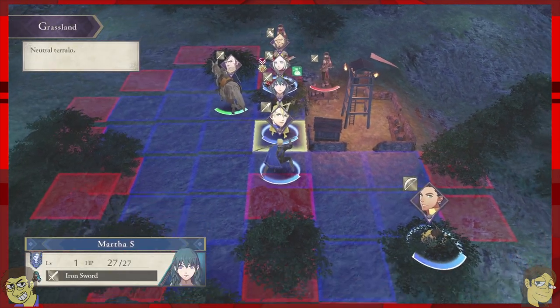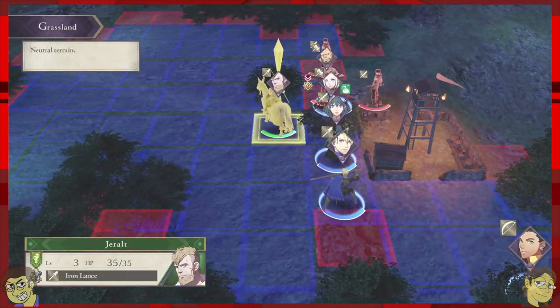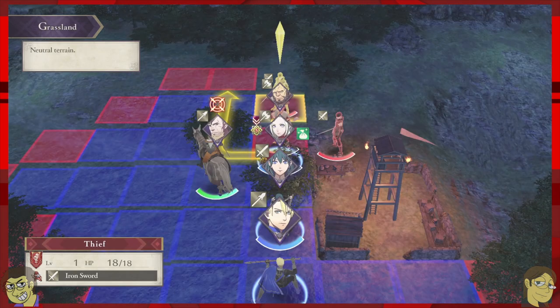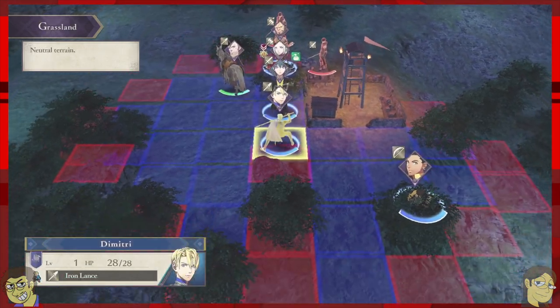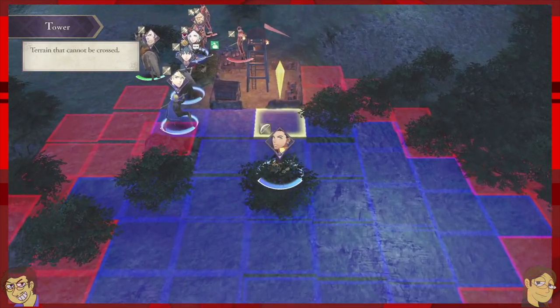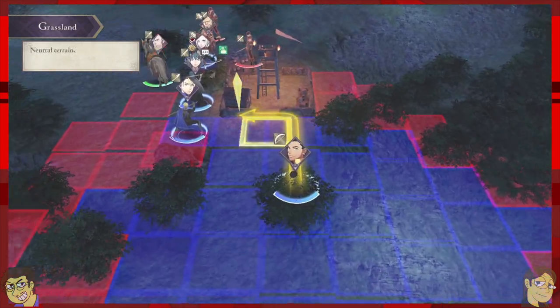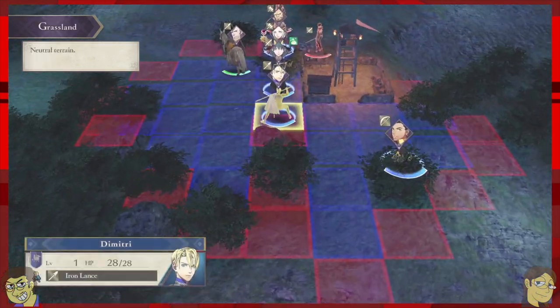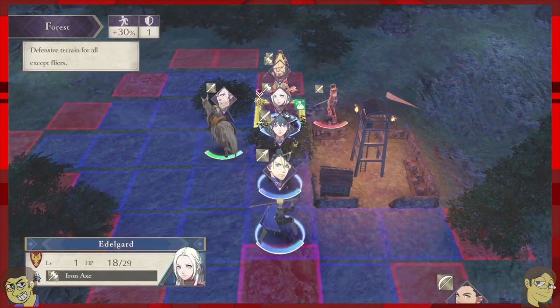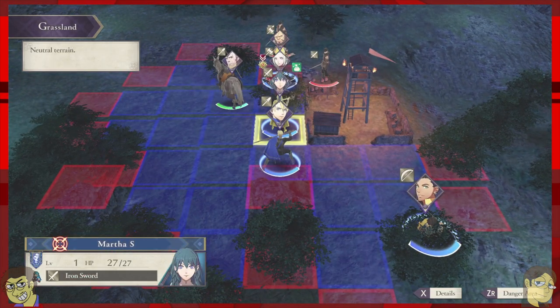'Attack when ally is nearby' — so you can attack with a teammate? Yes! They'll give you support — they'll boost your stats, like you might be able to attack twice instead of once, or have higher accuracy or a higher crit chance. The more you do that, you'll build your support with them, and you can also do stuff out of battle to build support.